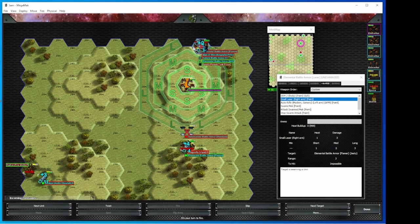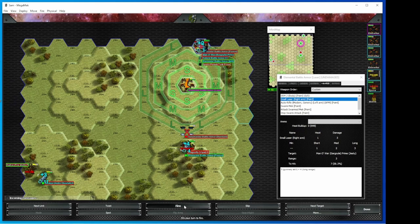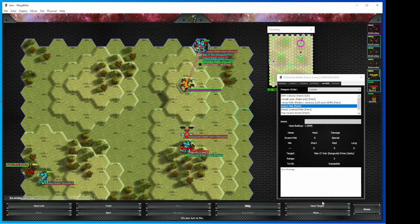It says target is swarming a unit, impossible. Same when I target the elementals — I can target the Kobolds, which get a plus one because the target is a VTOL and a plus three because you have stealth. Improved stealth, thank you very much. Another plus one to shoot at them. We'll shoot a big Gargoyle. No — it's a battle armor on battle armor action, so that plus one doesn't apply.